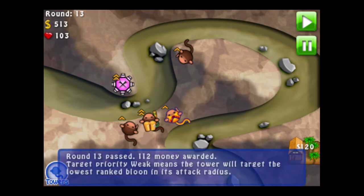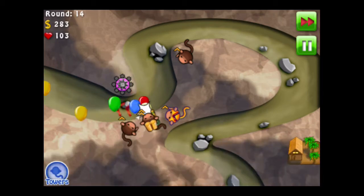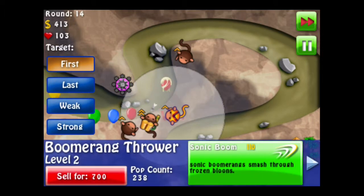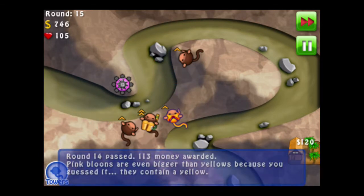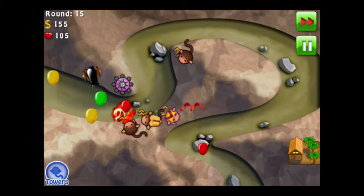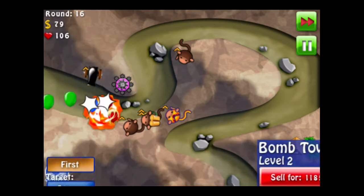Round 13 already — we're going pretty fast here. I put a Banana Farm there because the profits are good in the long run. Round 15 with 700. I should start putting these things — the Bomb Towers, the Cannons. One of them leaked over there but it's alright. We got our Banana Farm so we're over 100 lives already.